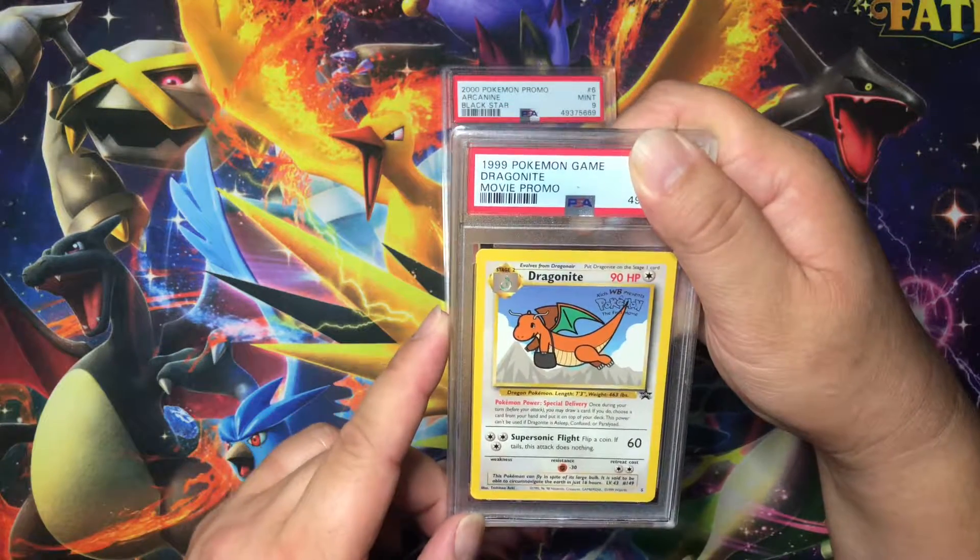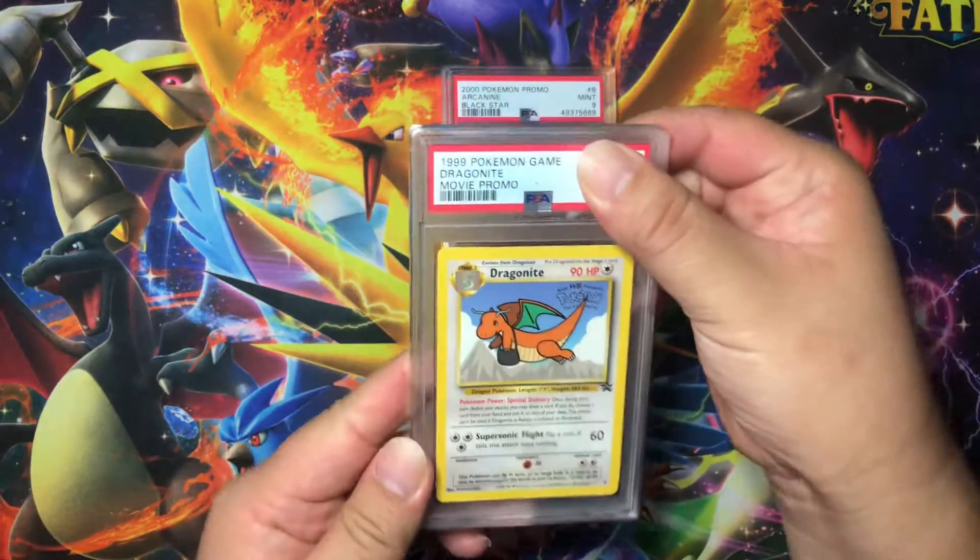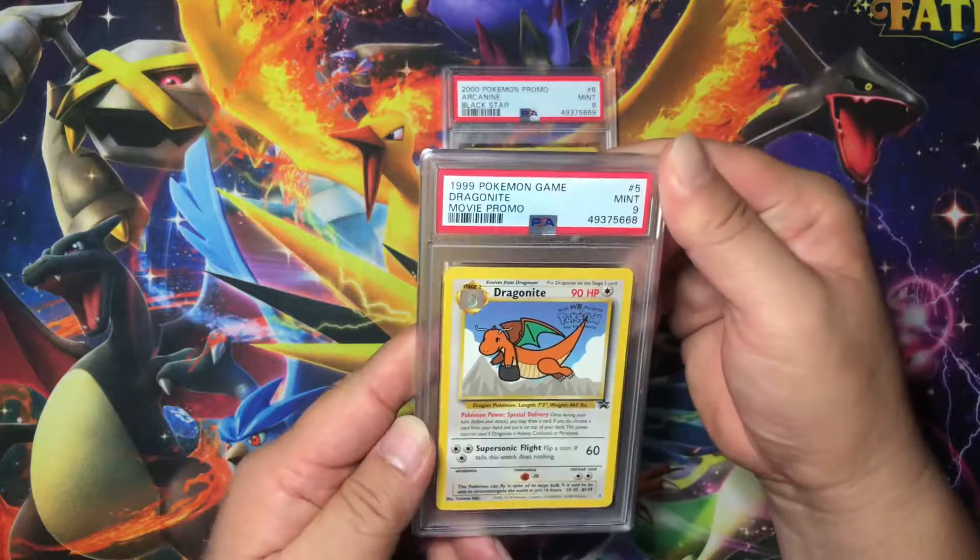Surface looks good, edges look good, centering maybe slightly wider on the right. Everything else looks decent — I wouldn't be surprised if this is a nine. Let's see what they give us. Yep, nine!